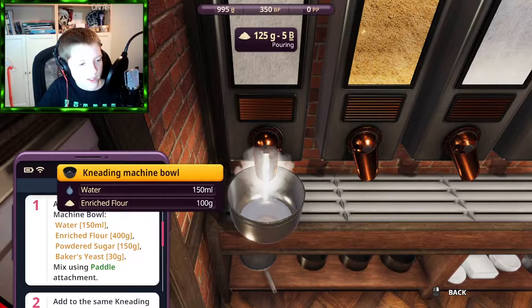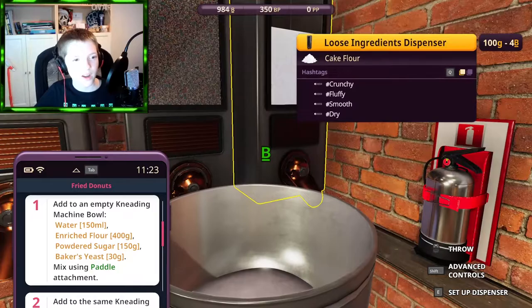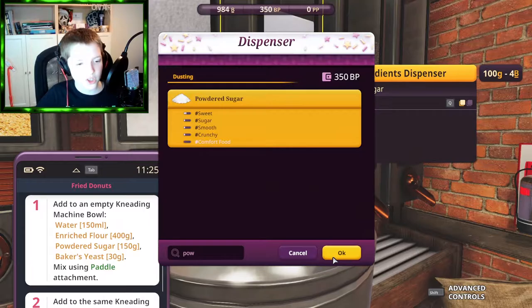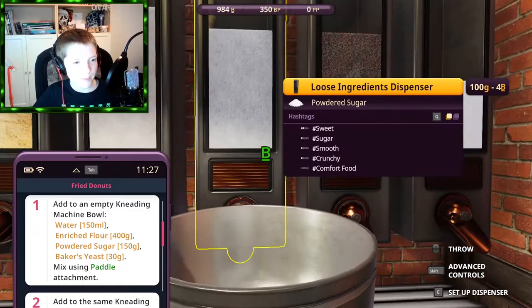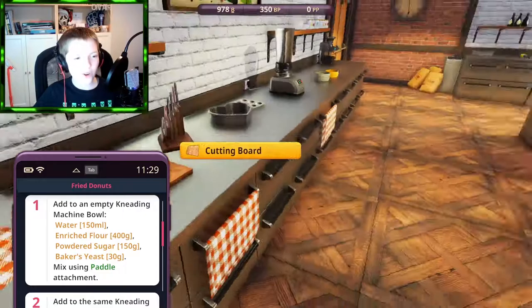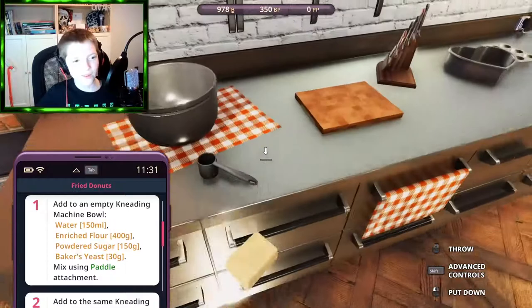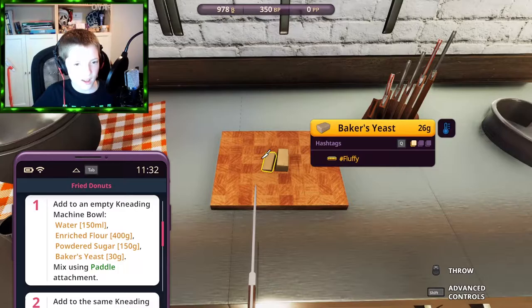400 grams done. Now powdered sugar — it's not in the dispenser, so change one to powdered sugar. 150 grams done. Now baker's yeast, 30 grams. You need to place it on the cutting board and cut it. I'm not confident with the knife — I got 26 grams, close enough! Then lemon zest — you need to mix first.